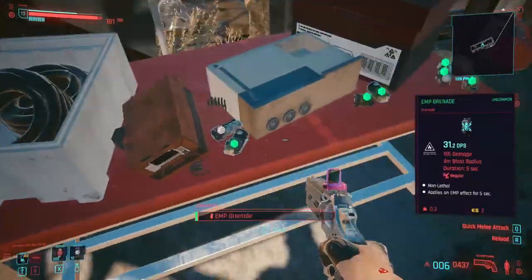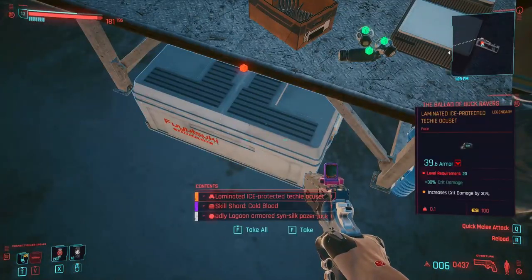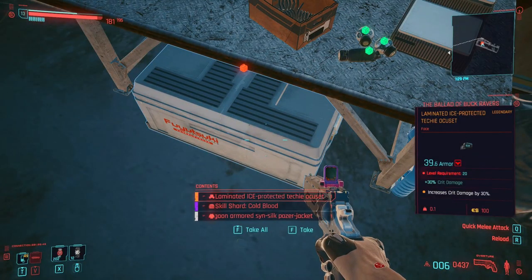Inside the building you will find the item you came for with a powerful skill shard that will level up your cold blood skill progression.